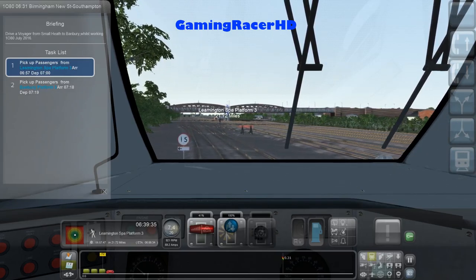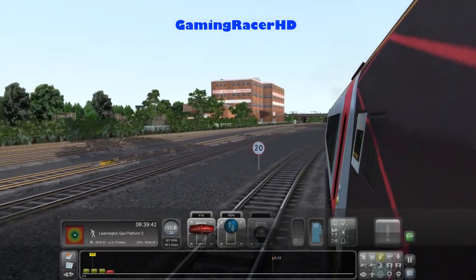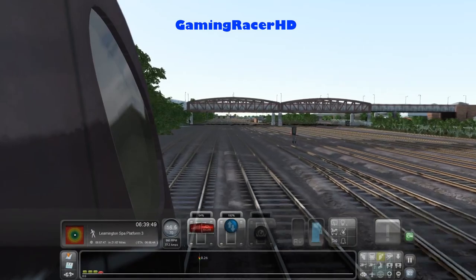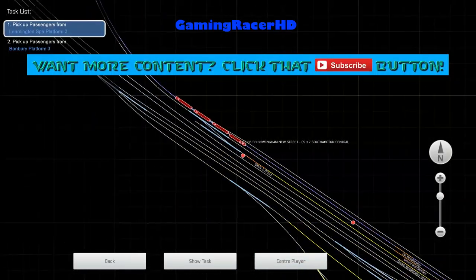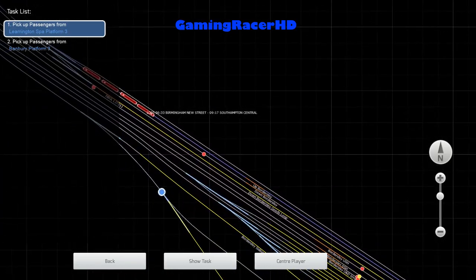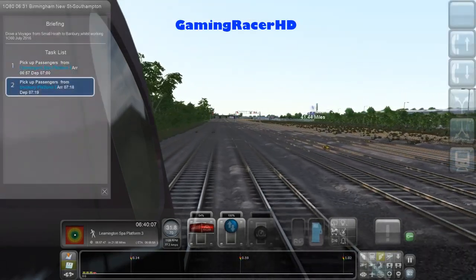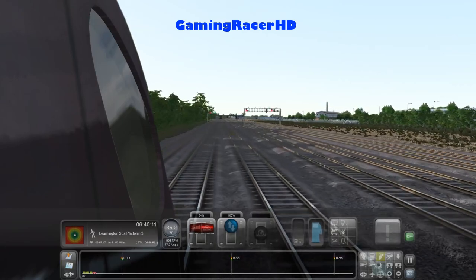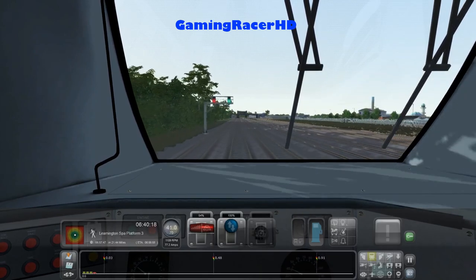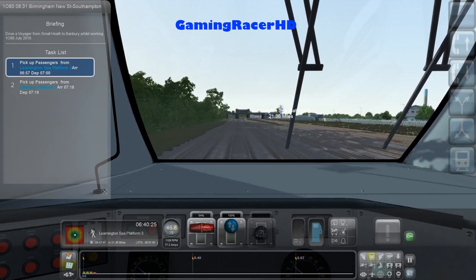I'm not too sure where we are on the route spot — I might have to check on that. I'm guessing this side is where Birmingham New Street is. So basically we've just come from New Street and we're going towards Southampton Central. But we are going to be stopping at Banbury where another driver will take over and take the train to Southampton Central, as obviously that route isn't in the game. What can you do?